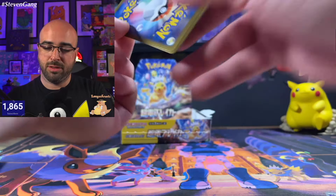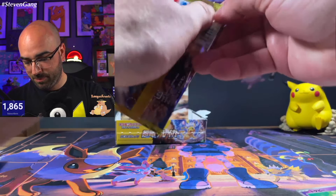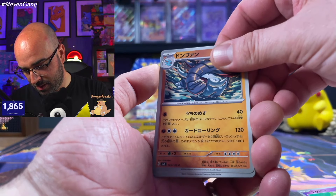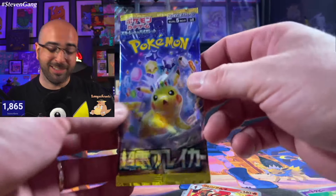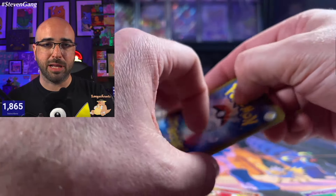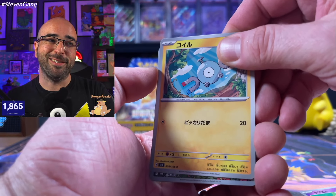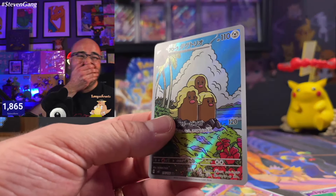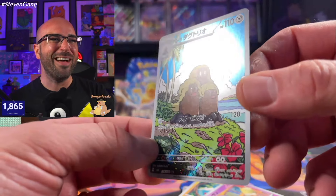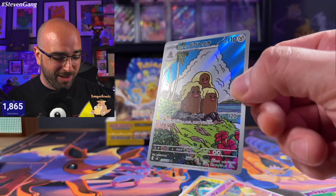Alright guys, three packs left — then you get to enjoy the rest of the day. It must be in the bottom. It's the very last pack, you guys. Thank you so much for watching the video — please hit the like button, subscribe, turn on all notifications, come hang out on one of the lives, and stay tuned for more awesome TCG videos. Last one — three, two, one. Oh my God. Alola Dugtrio has been pulled! This couldn't have gone any better. Chase card acquired. Just nuts.